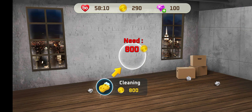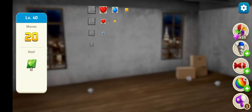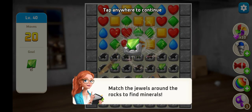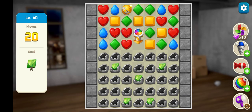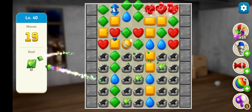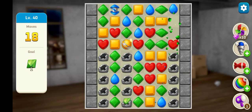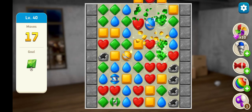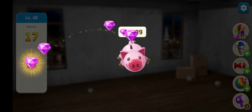First of all we need to do the cleaning, and for that we need 800 coins. We don't have coins, so we are going to play the next level — level 40 — to collect them. Our goal is to find five gems; match the jewel around the rock to find them. We have completed the level, so now we will go back and do the cleaning.